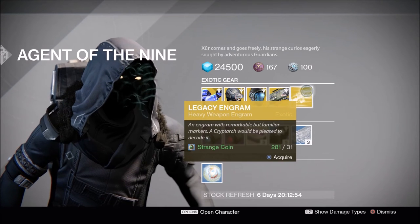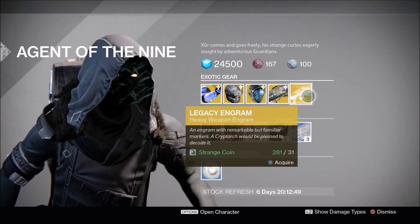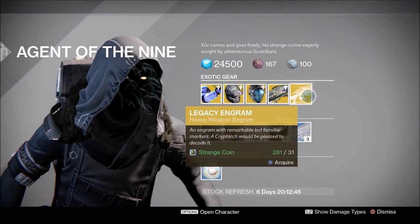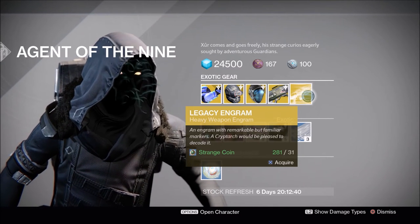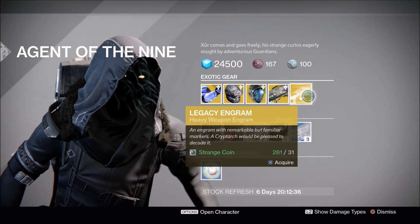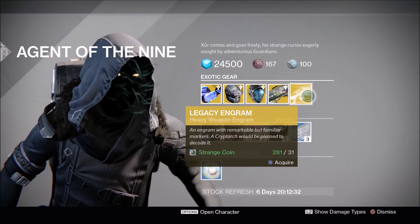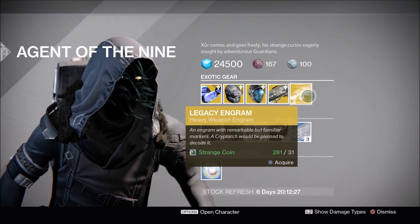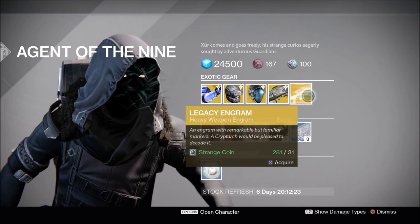And here we have the Legacy Engram. I'm going to repeat myself — this is not for Year 2 exotics. This is for Year 1 exotics only, just to obtain blueprints for exotics you do not already have. This week it looks like it's the heavy only: Gjallarhorn, Truth, Thunderlord, Dragon's Breath. Super good advice if you want to get your hands on one of them. But if you already have the blueprint, I just recommend going and picking it up out of the kiosk.